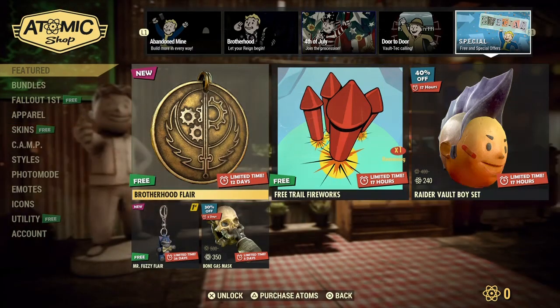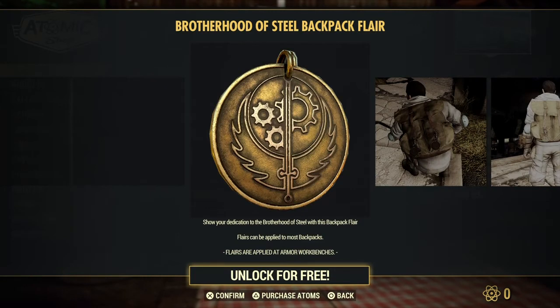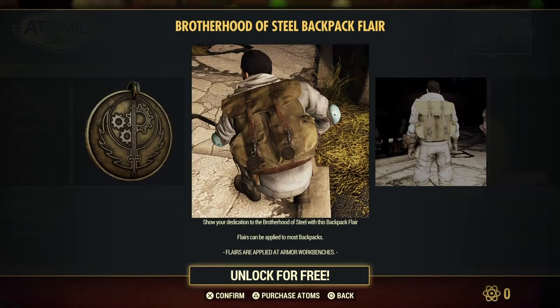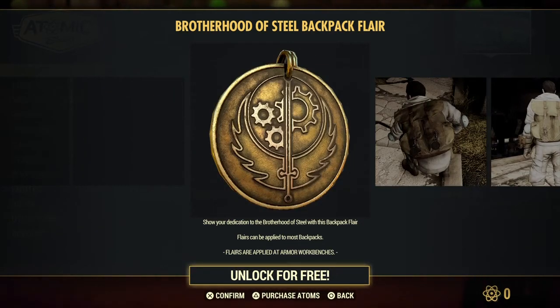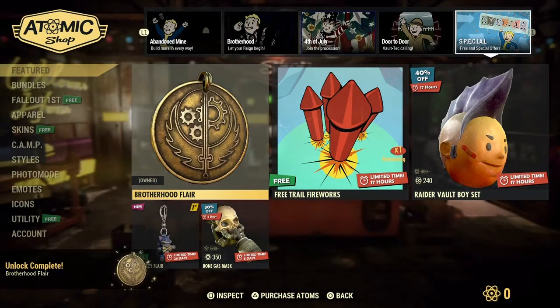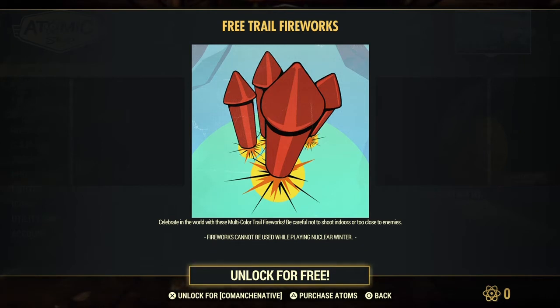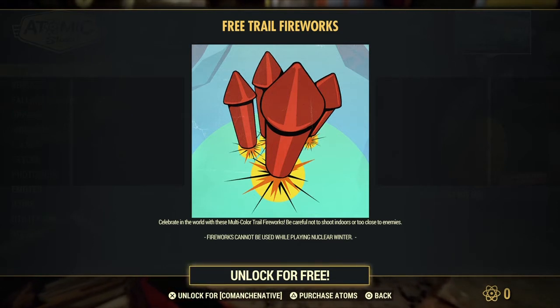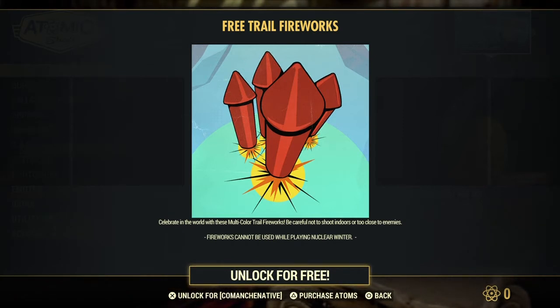Okay, this is free — we'll go ahead and take that. This is the Brotherhood of Steel Backpack Flare. You can put it on the back of your bag when you walk around. It's a nice goldish color, so we'll take that. And free trail fireworks — celebrate with these multicolor trail fireworks, but be careful not to shoot indoors or too close to enemies. Fireworks cannot be used while playing Nuclear Winter.